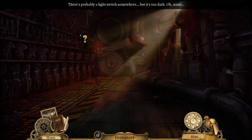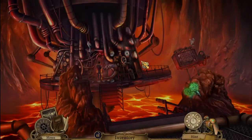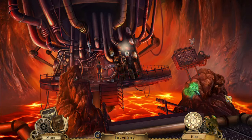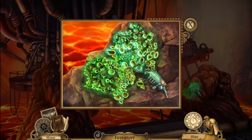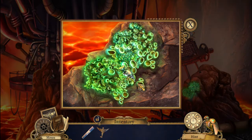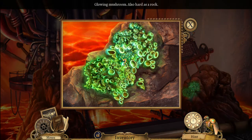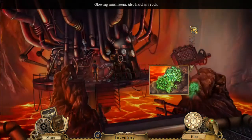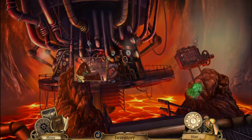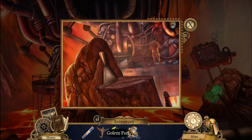Apparently it's too dark for us to do anything in here. That's a mechanical lizard — looks like a chameleon. And there are glowing mushrooms — looks like pieces or something.